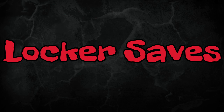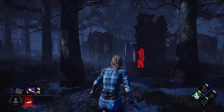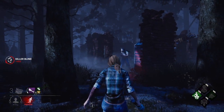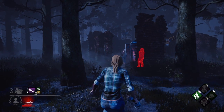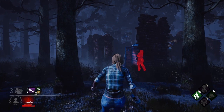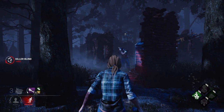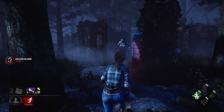Next we're going to go over the most abused save in the game: the locker save. This save is totally uncounterable — the killer cannot counter it. Basically, you want to wait for a survivor to get in a locker, and when the killer goes to pull them out, you blind them. It's just like a normal save — you wait for them to put them right on their shoulder and blind them as soon as they pull them out. There is nothing you can do if you're the killer.